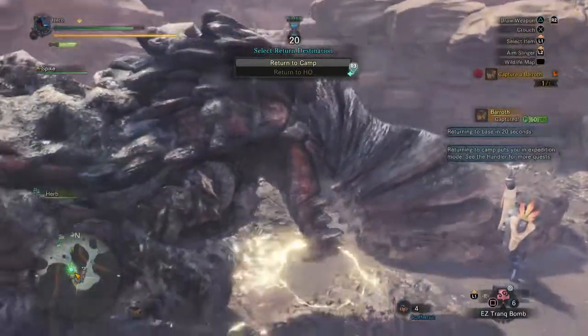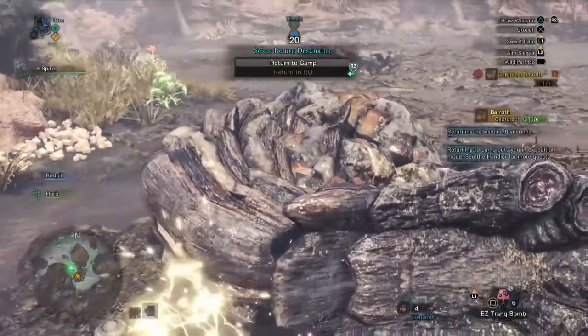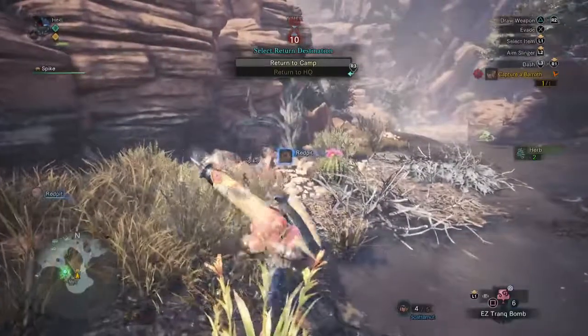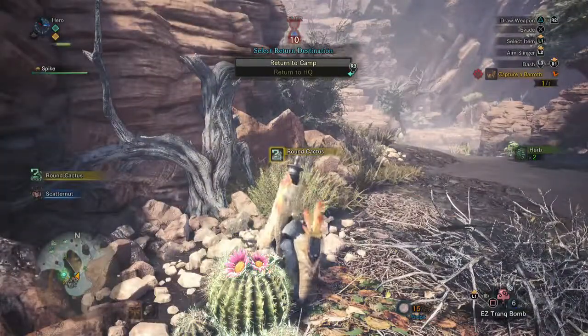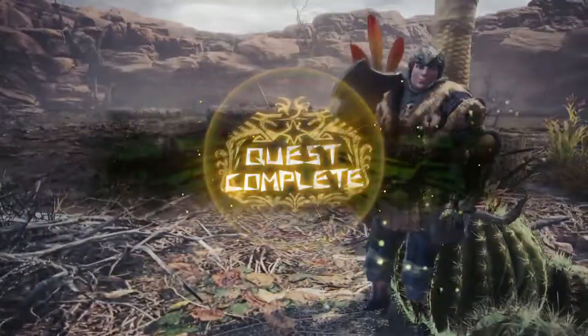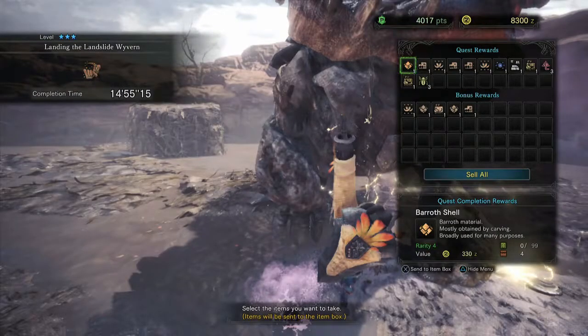Now you get to choose where you want to go back to — they'll return you to camp. Just go ahead and collect whatever you want; we have to kill a little bit of time. This is your opportunity to try to fill in a little bit of the map. In case you're wondering, Baroth does have a charge attack — if you can get him to charge into a rock, he'll sometimes lay himself out. We got a Baroth Shell, and they actually tell you what the various things came from. This is just a quest completion reward — the blue text tells you. Quest completion, completion, completion.